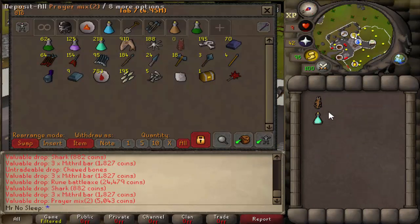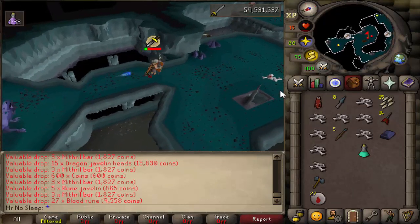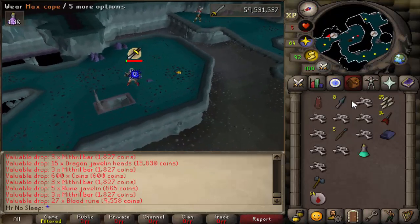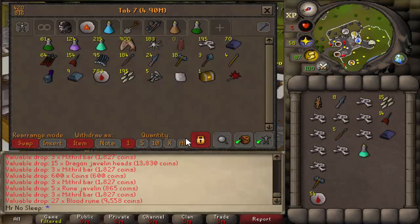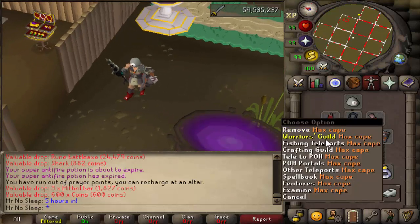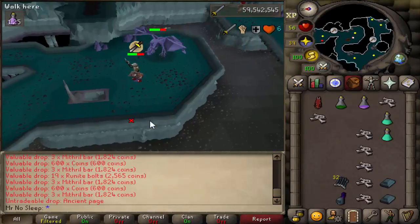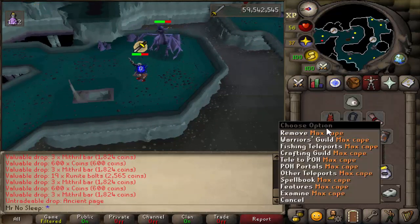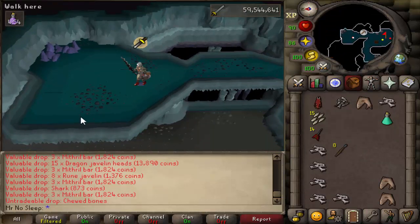To reach mithril dragons, you have to make your way to the ancient cavern. The easiest way is teleporting directly to Otto's Grotto and running east, or teleporting to Barbarian Assault and running south — you'll be there within 10 seconds. For slayer fans, you can get this as a slayer task for just 80 slayer reward points. To access the ancient cavern you need to complete the first part of Barbarian firemaking training, then talk to Otto about the pyre ships.